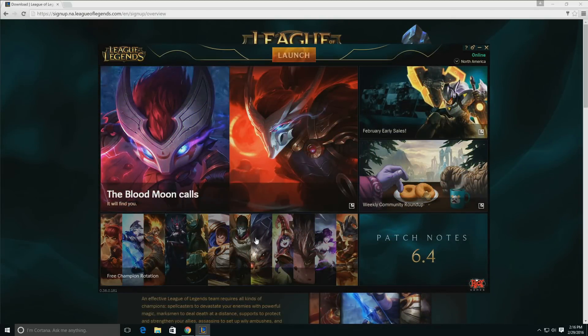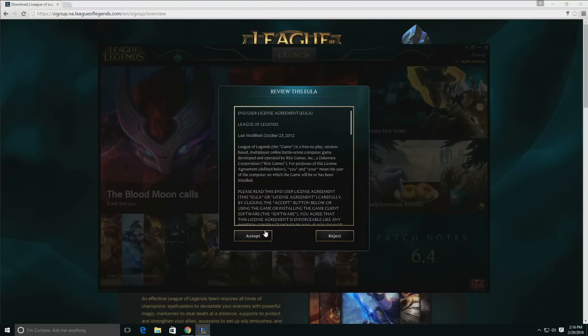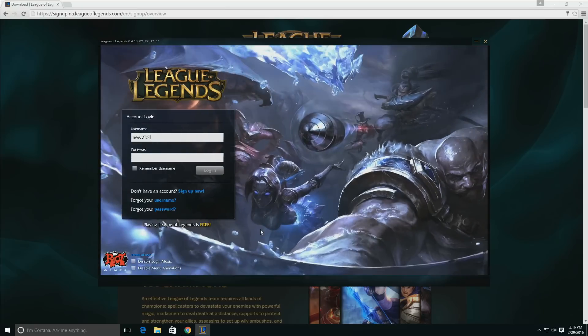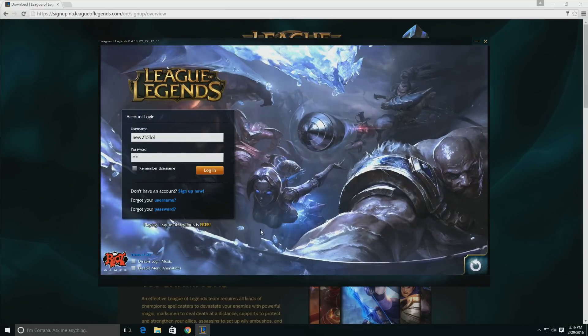Once patching is complete, the launch button will turn into a glorious golden color, signaling you can play. After clicking the launch button, you'll arrive at the login screen. Here you'll enter your previously selected username and password.